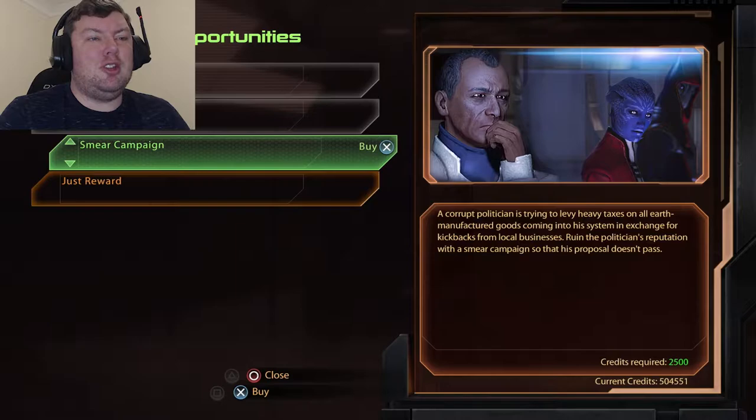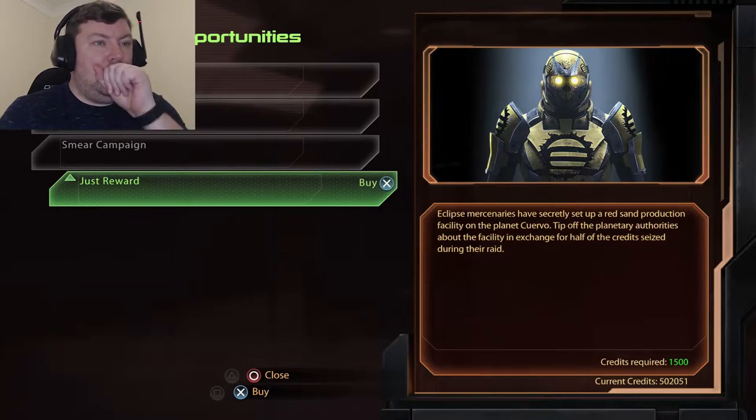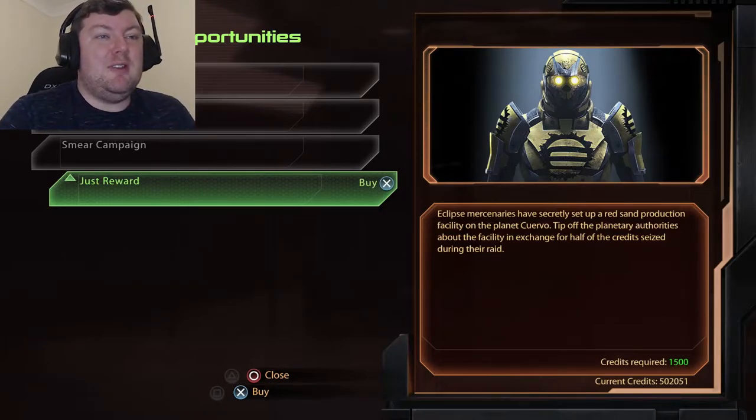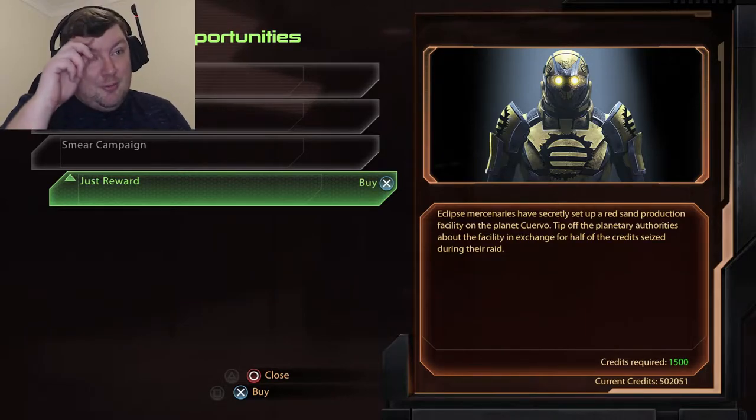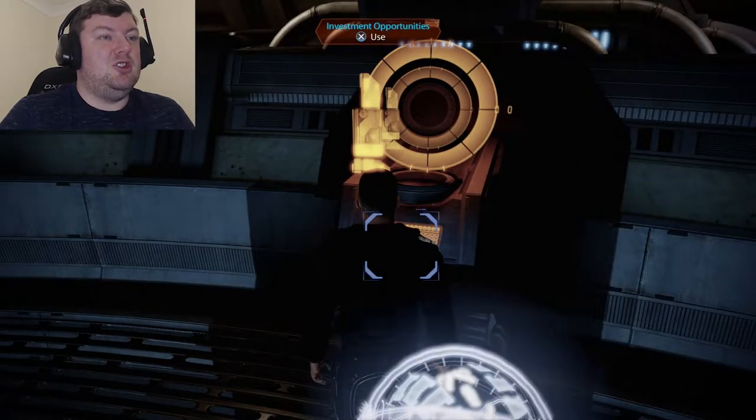A smear campaign opportunity: a corrupt politician is trying to levy heavy taxes on all Earth-manufactured goods in exchange for kickbacks on local businesses — ruining the politician's reputation so his proposal doesn't pass. Done. Eclipse mercenaries have secretly set up a red sand production facility; tipping off the planetary authorities in exchange for half the credits seized during their raid. Done.